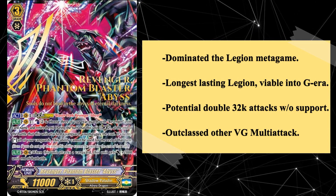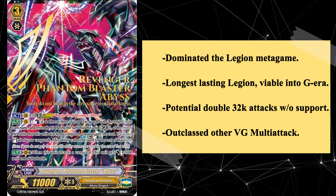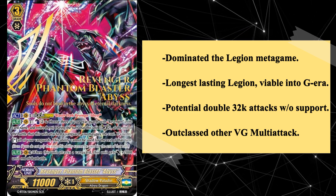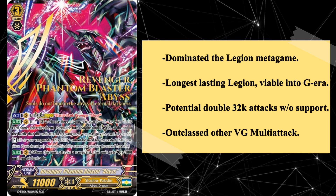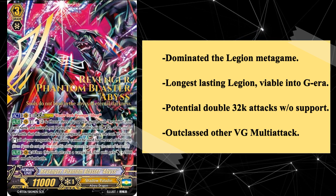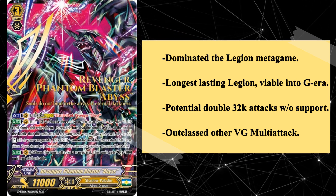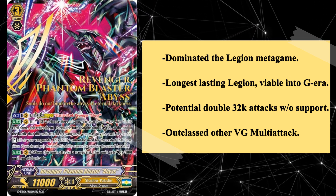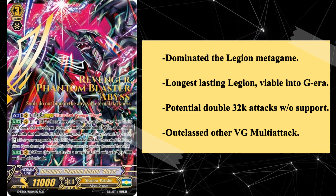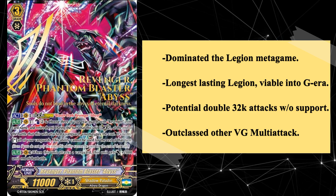Phantom Blaster Abyss was the card that succeeded Raging Form Dragon as the principal boss unit of Revengers upon entering the Legion era, and improved on Raging Form Dragon in almost every way, surpassing it not just in power but in competitive success, becoming arguably the most successful Legion in the history of the game. Fundamentally, RPBA was superior to RFD in that it was a re-stand rather than a re-ride, meaning Phantom Blaster Abyss could double-dip any trigger effects placed onto it — a benefit Raging Form sadly lacked. As a Legion unit, Phantom Blaster Abyss possessed a massive body for every attack, being an easy 22k attacker without other boosts. In tandem with the Mordred Phantom Break Ride, RPBA was coming in at the opponent for a minimum of 32k each attack, which was extremely large for the time.